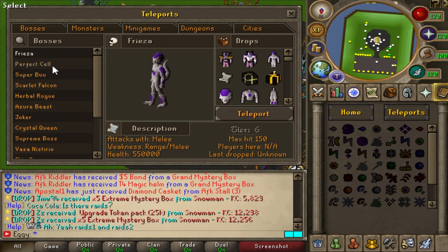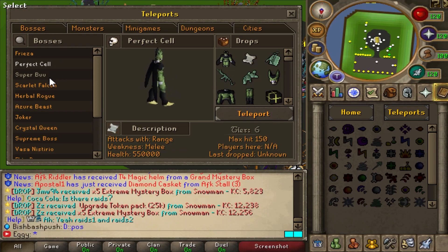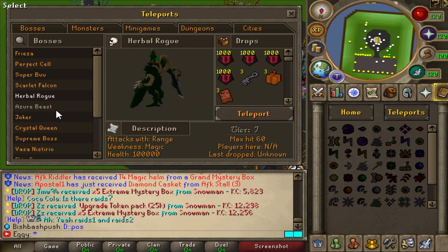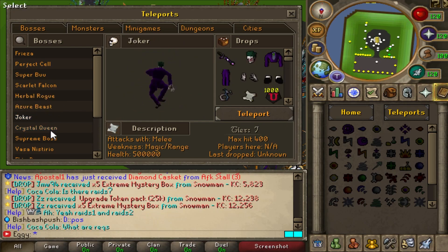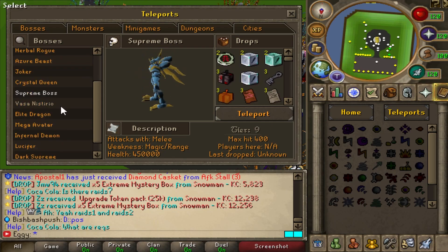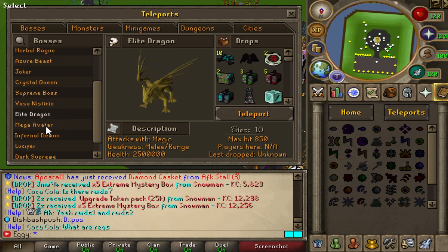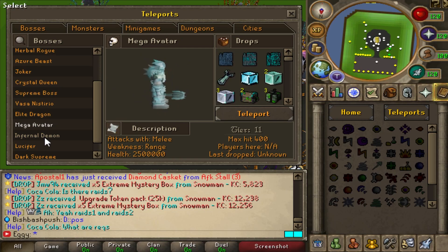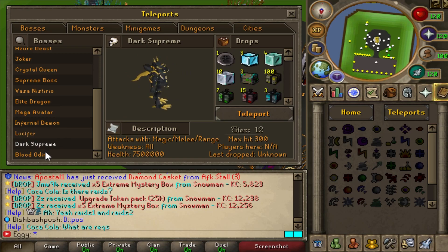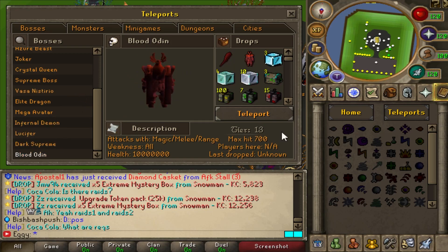Scrolling through the bosses first: Frieza, Project Cell, Super Boo, The Scarlet Falcon, Herbal Rogue, The Azure Beast, The Joker, The Crystal Queen - that looks sick as f***. Supreme Boss, Vassa, The Elite Dragon, Mega Avatar, Infernal Demon, Lucifer, Dark Supreme, Blood Odin - which I believe is actually recent and looks nasty.